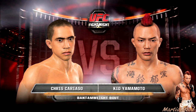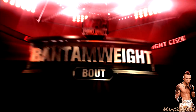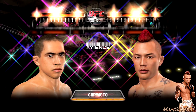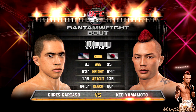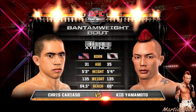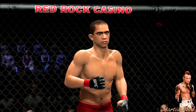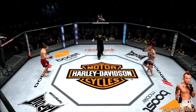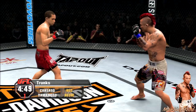Coming up next it's a bantamweight collision between Chris Cariasso and Kid Yamamoto. So the first fight is against Chris Cariasso in the bantamweight division. We're going to try to end this one real quick. I do love that character model right there. Let's see if we can strike a little bit and then take him down.